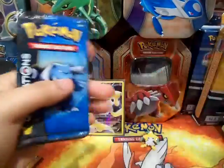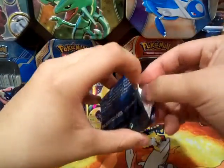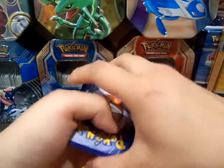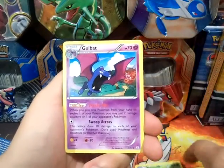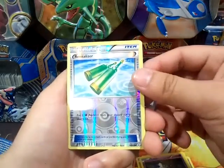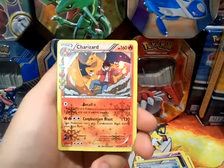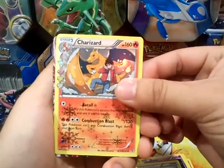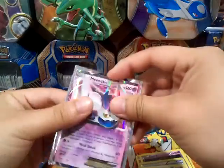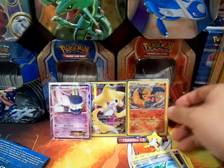We're going with Blastoise first, feeling that it'll bring us some good pulls. Alright, let's see — we got a Shroomish, Golbat, Olympia, Slowpoke, Paras, Rhyhorn, Zubat, Revitalizer, and Charizard — there we go! It's an Uncommon Charizard, the one I've been trying to find; it is not a rare. And the last card is a Meowstic EX. So we got an EX in our first pack — really cool. I'm definitely going to sleeve up that Charizard, and I think that completes the set for the Charizard from the Radiant Collection.